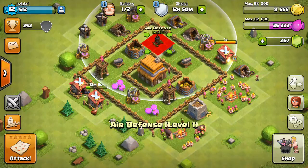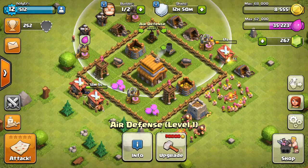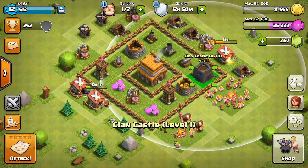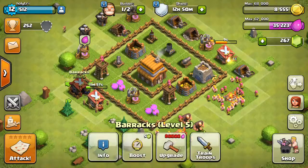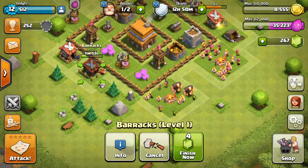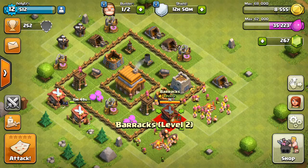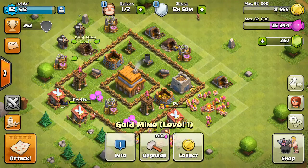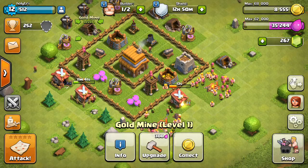Put the air defense there. If we actually had clan members, they would attack for us, so we don't have to worry about that too much. We'll have those a little spread out — just get in the way of defenders. That's a little bit better, helps out.